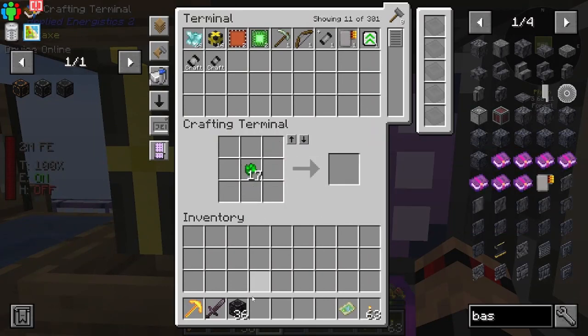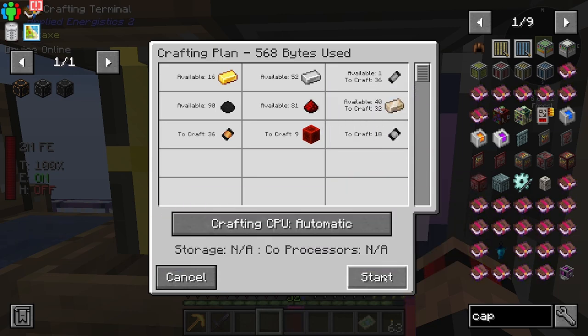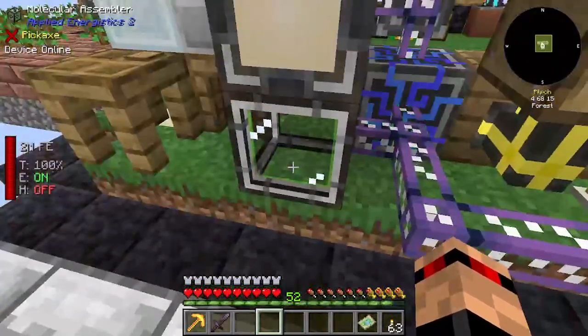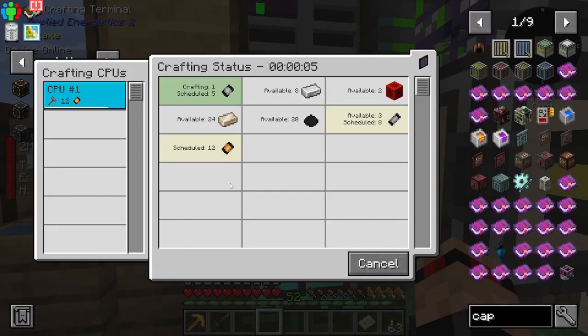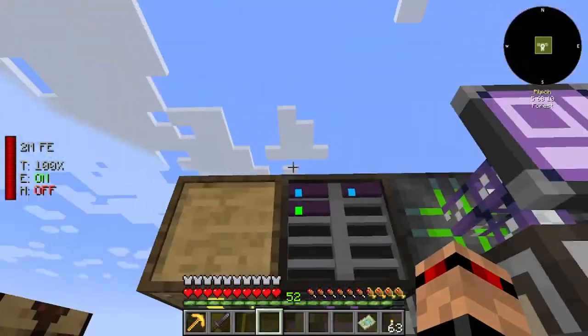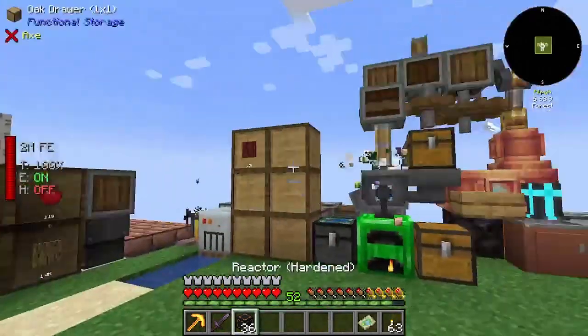We've got some uranite right there which makes us the basic reactor, and then we can upgrade that if we make some hardened capacitors. I need 36 hardened — I do have enough redstone so let's do that. We can see it doing its thing over here — I don't know if it's the 16k storage that's letting it do two things at once, but there's a nice graphic. There's the 36, so we've got our hardened reactor.